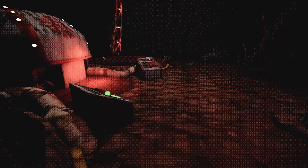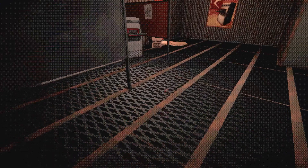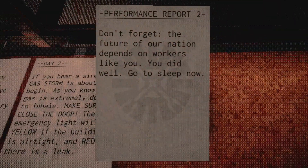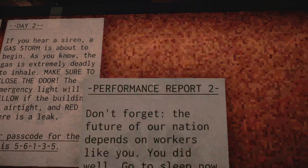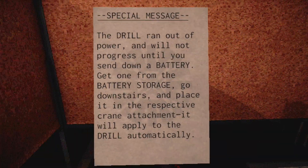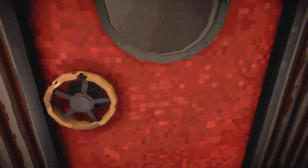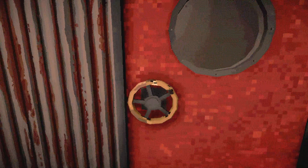This is an interestingly fully automated system. 'Don't forget the future — our nation depends on workers like you. You did well, go to sleep now.' That's a little concerning. I think I'll put the instructional notes up here. What exactly is out here? I went off to the right briefly — there's like a Kyson Corp slot machine. This is basically pitch black. I'll have to come back and see if I can get a flashlight and go exploring at some point.